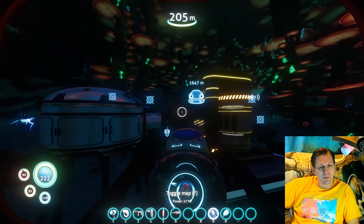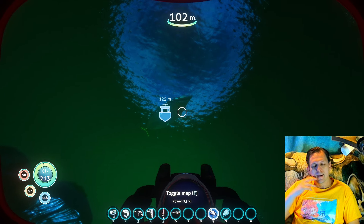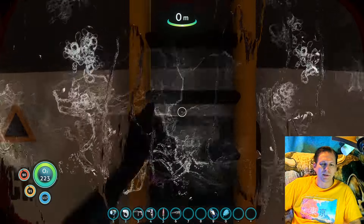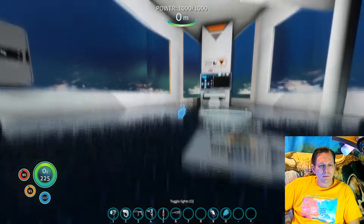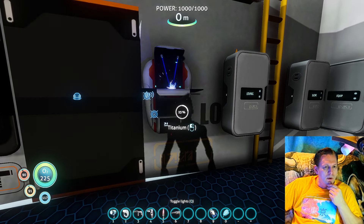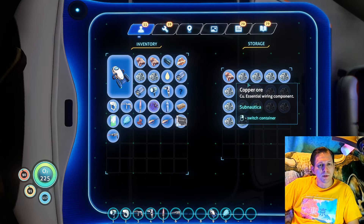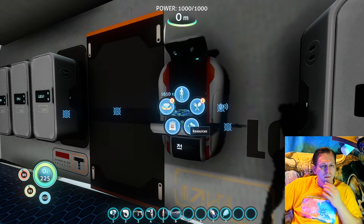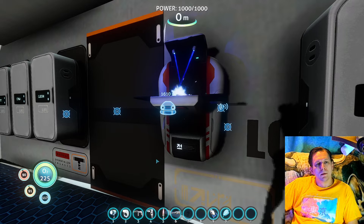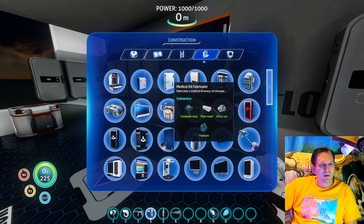We might possibly just build it in the boat. The boat has solar charging, so yeah — it should work just fine. I could always put it in both places eventually, but I think for now I might just go ahead and build it up here because this back and forth thing is too much. Let's go ahead and get all this titanium. We've got enough silver to make a wiring kit. Do we have enough copper? Yes, we do. I have been waiting for this for a long time.